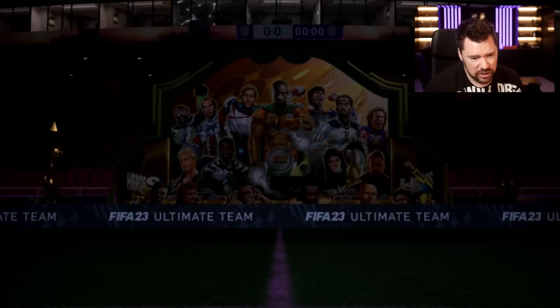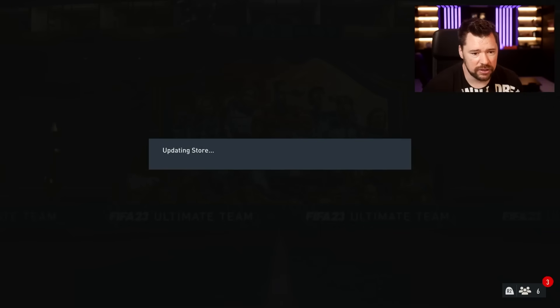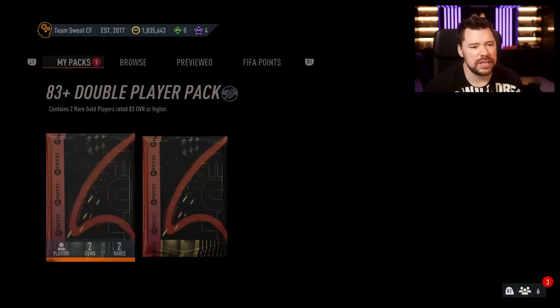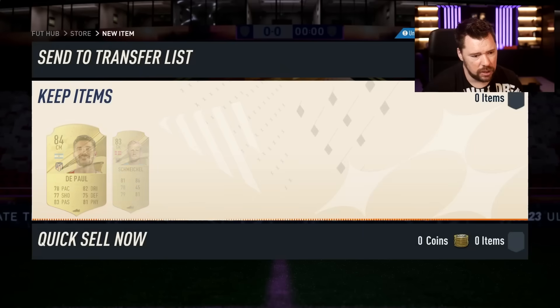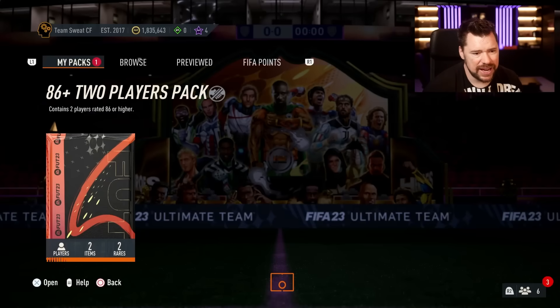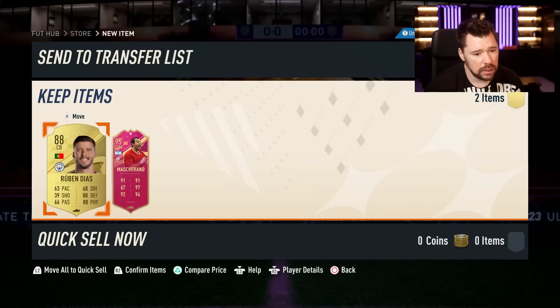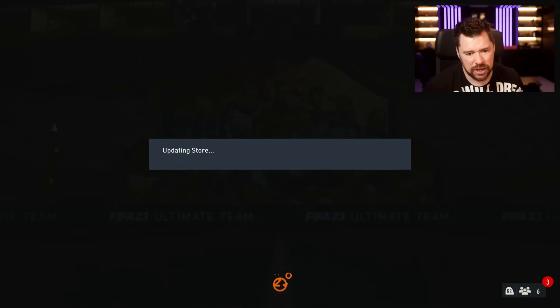Just need to see some 99-rated defenders. We get a 97 Jamal Musiala out of that pack — really nice, a great addition to the club right now. We get the 83 double pack. Hopefully we get a blue off the jump — we don't. There could still be a special behind the gold — there's not. Just an 84 and an 83. Last but not least, the 86 double: just a gold for the first one, and a 95 Mascherano for the second one.